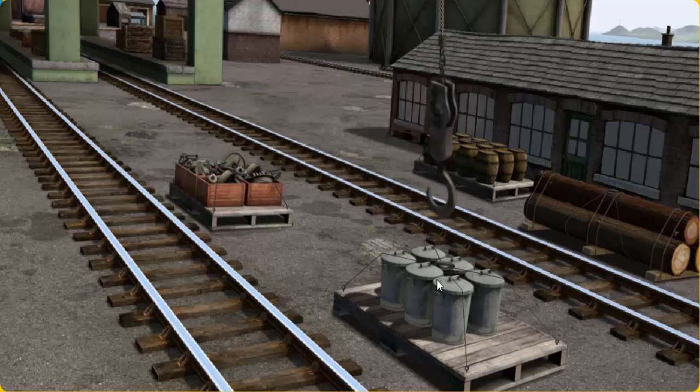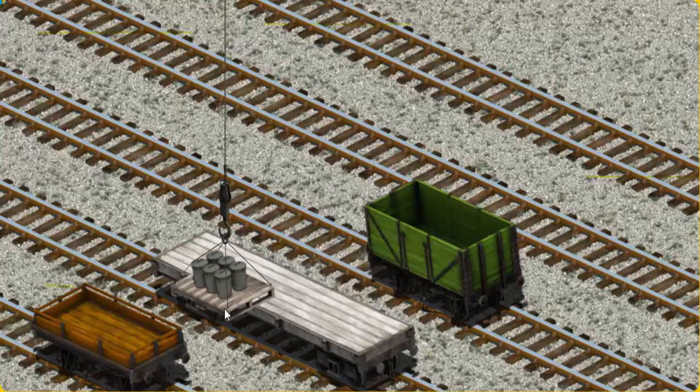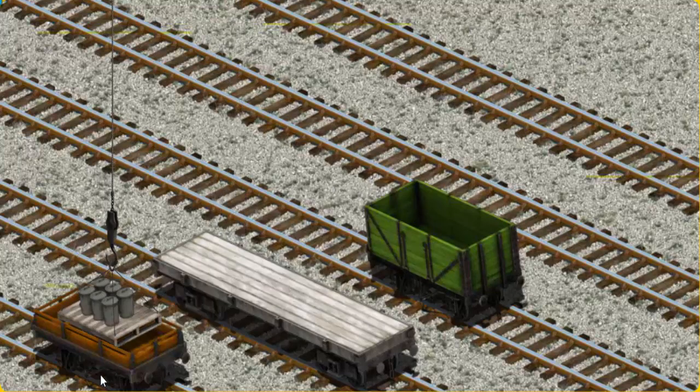There you go. Let's lift and load. Now the cargo must be loaded. Show Cranky where the orange flatbed is. There you go.